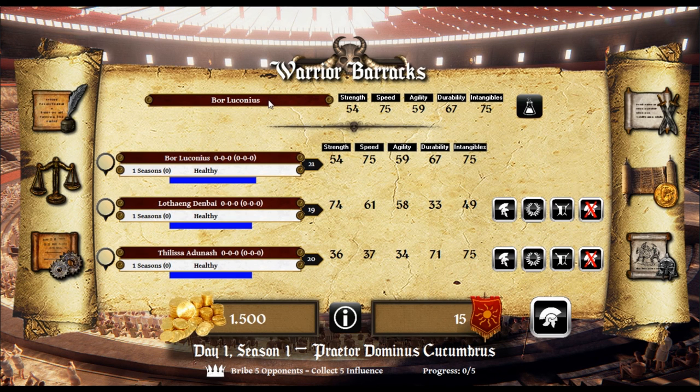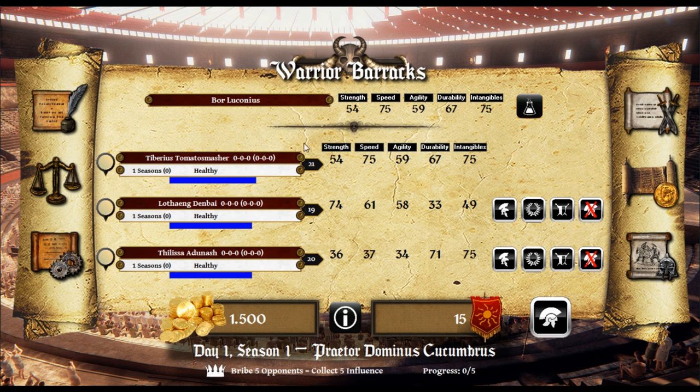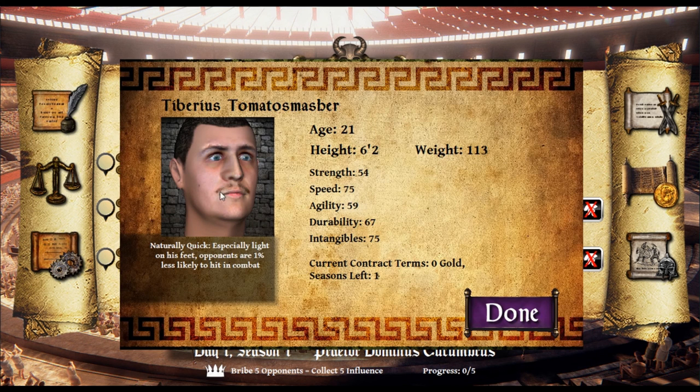We can change the name — really? Cool. Please type this warrior's new name — let's see. Tiberius Tomato Smasher. That's what his name is. I'm gonna rename them as well. He looks like he's high. He's naturally quick, especially light on his feet — opponents are 1% less likely to hit in combat. 1%? That's not much.